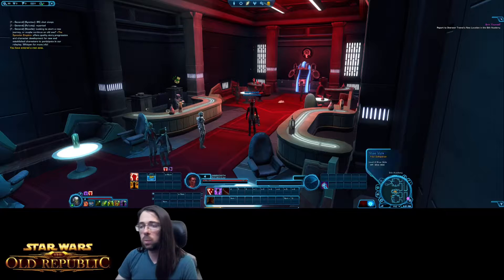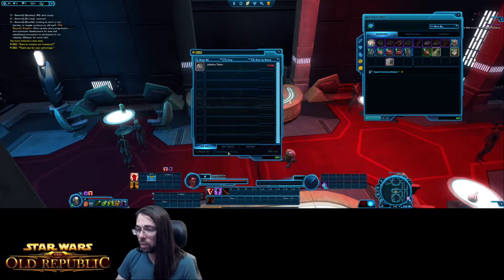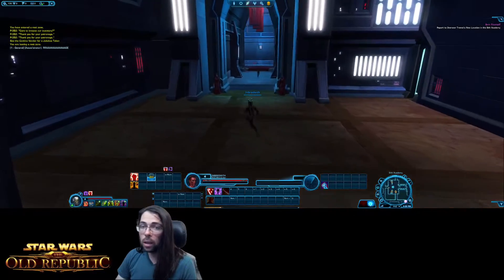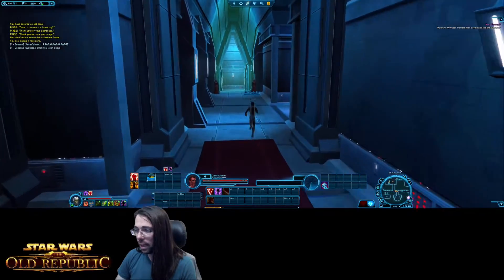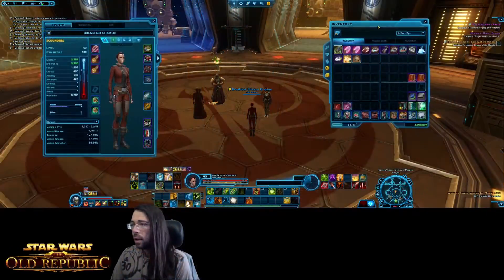You'll notice there's an area called Cantina. I believe it's only subscribers who get resting XP — when you are rested you earn XP faster when logged out of the game, to help you keep up with leveling. The basic vendor in here lets you repair, sell junk, and he also has a jukebox token which you can use to change the music.